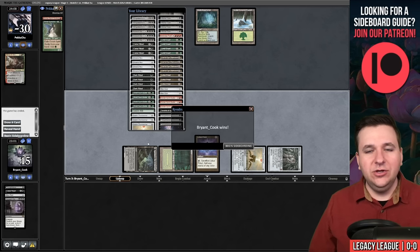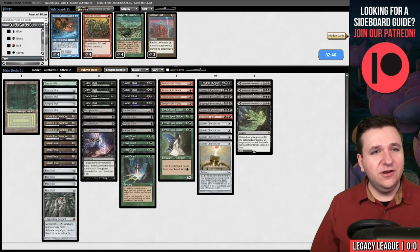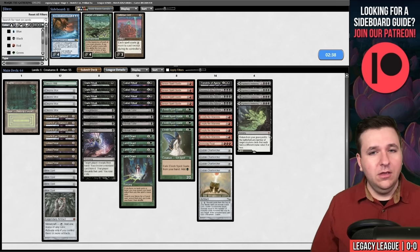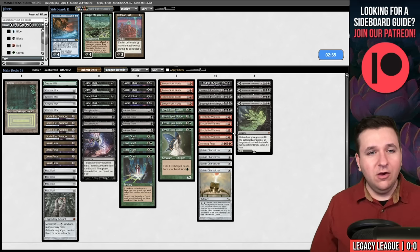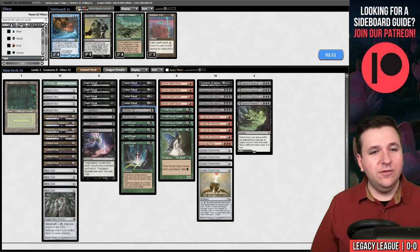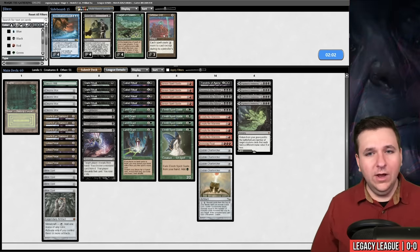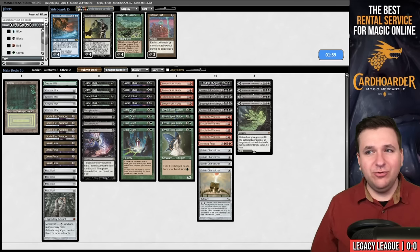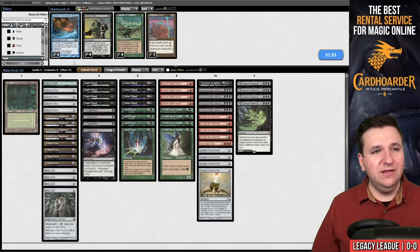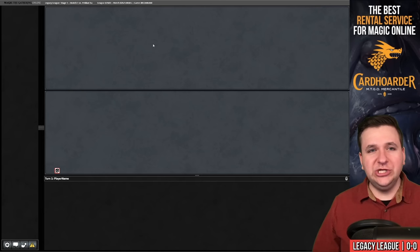We are likely facing Shardless Rhinos or Temur Rhinos. I think Defense Grid is decent against that deck, and so is Empty the Warrens — Empty is actually very good against them since they're an 8 Force of Will deck, though Rhinos can race Goblin tokens. I'm going to board Infernal Tutors for the Empties; I just want to be more resilient against countermagic. Defense Grid isn't as good as you might want because they have Simian Spirit Guides and Force of Vigors. Grid is more for traditional blue decks.